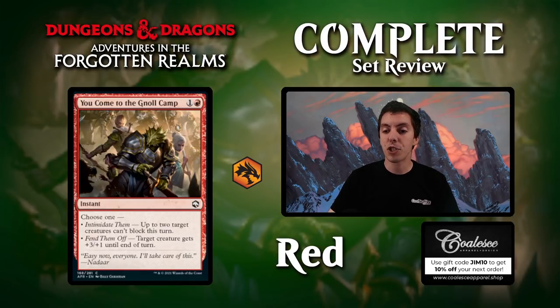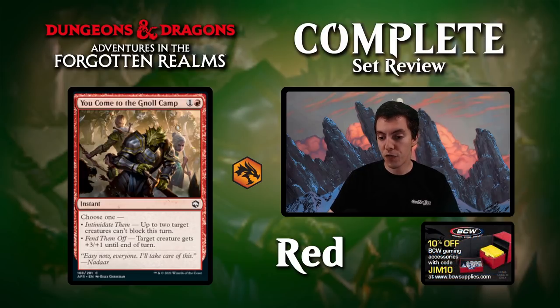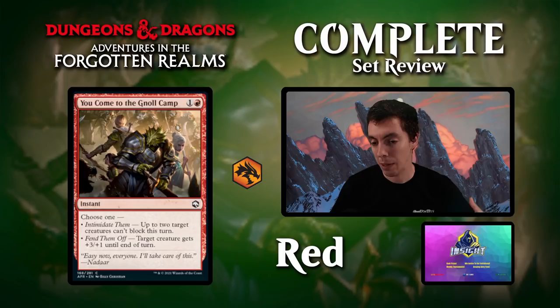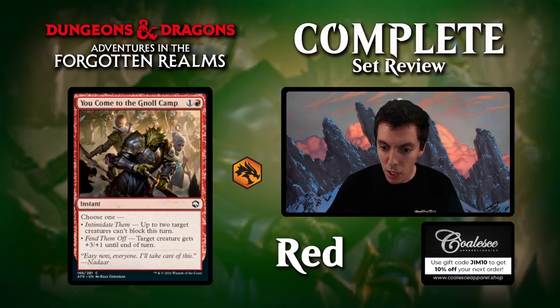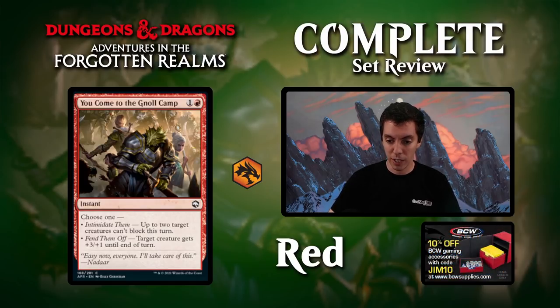You Come to a No Camp: two mana instant. Option one: two target creatures can't block; or option two: a creature gets +3/+1. This feels like a reasonable card for an aggro deck in limited. Neither effect would be good enough by itself, but having the option to do either is pretty big. You don't want a pure Falter effect in your deck because it's so narrow — it can win you the game when you're ahead but does nothing when you're behind. This card can do other things too. A reasonable one or two-of in your aggressive limited deck.